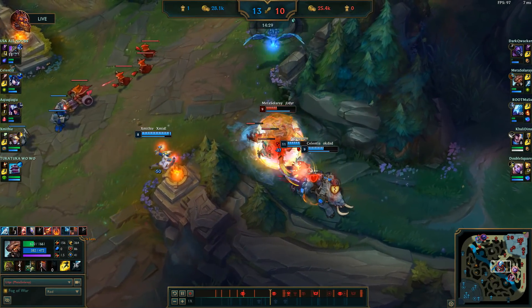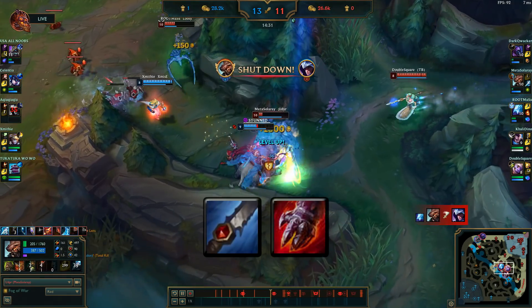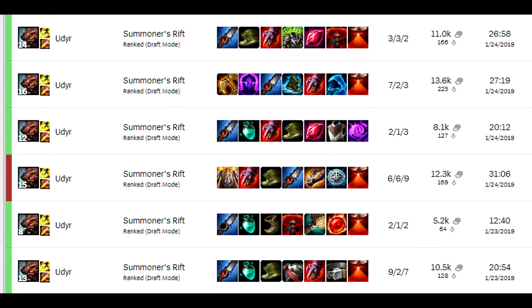Hey everybody, welcome back. It is patch 9.2. The ranked season has just begun, and I thought it would be a good time to show you an actual high rank Udyr 1-tricked build. MetaSolaray used this build to reach Masters just before the ranked reset, and he's going to be collaborating with me on this video and explaining it himself.